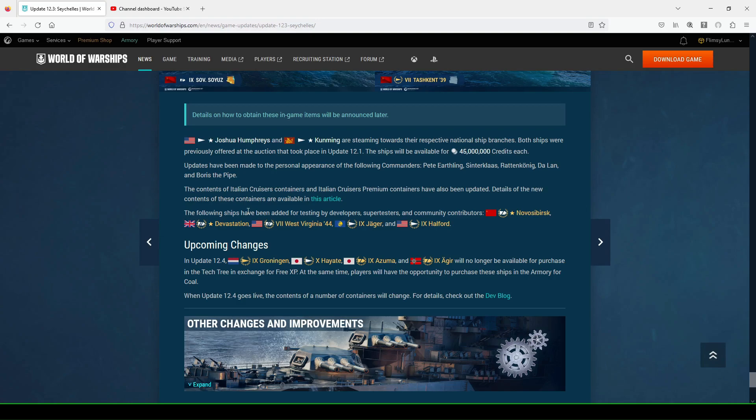When they buffed the British battleship line last fall, updating Sigma slightly on Monarch and Lion, I think that signaled a super British battleship was coming — and here it is. We're also going to see the West Virginia '44 premium ship, a European destroyer Jaeger that looks like a tier two ship but is tier nine with massive torpedo armament, and the tier nine American destroyer the Hartford, which I'm pretty sure they just talked about in a recent development blog.